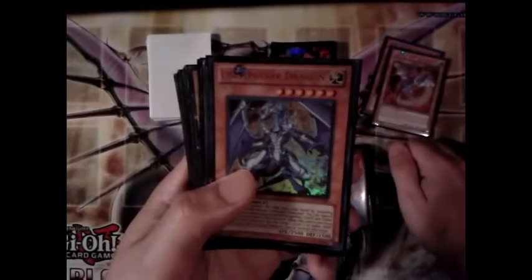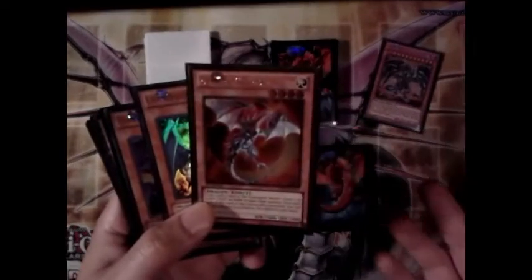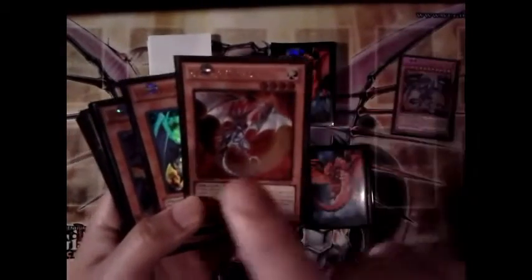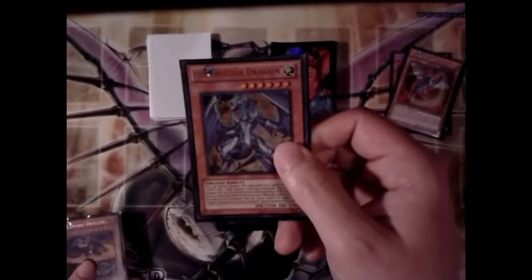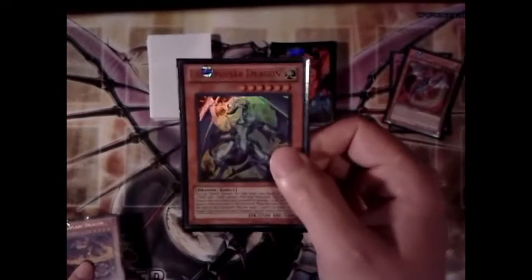One Light Pulsar Dragon. For those who don't know: when Eclipse Wyvern is sent to the graveyard you can banish it, and then when it's banished from the graveyard you can add Red-Eyes Darkness Metal Dragon to your hand — pretty awesome. Light Pulsar Dragon is a chaos dragon; you can banish one light and one dark to special summon him, which is good for getting rid of the Wyvern, or you can normal summon.